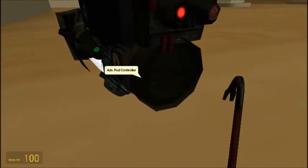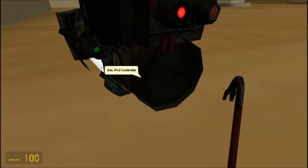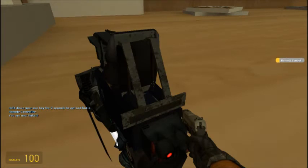You're going to go around the back, and you're going to want to look for the advanced pod controller. You're going to want to hold E down for two seconds, and then you'll get this pistol-looking thing.